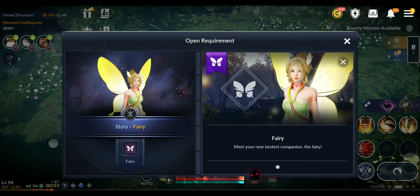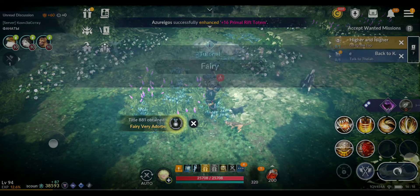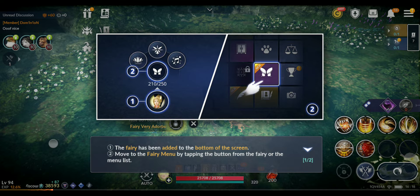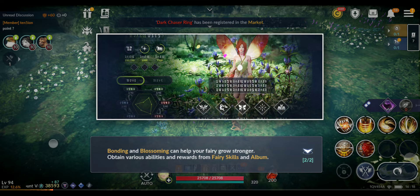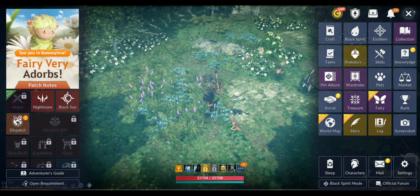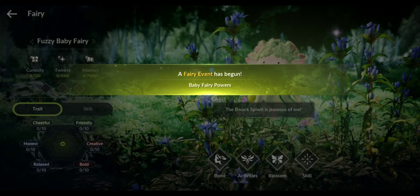Let's meet her. Tutorial: the fairy has been added to the bottom of the screen, right there. Move to the fairy menu. Bonding and blossoming can help your fairy grow stronger. Obtain various abilities from fairy skills and album. There is a fairy album, by the way - near treasure and rank, you have fairy. Baby fairy powers.